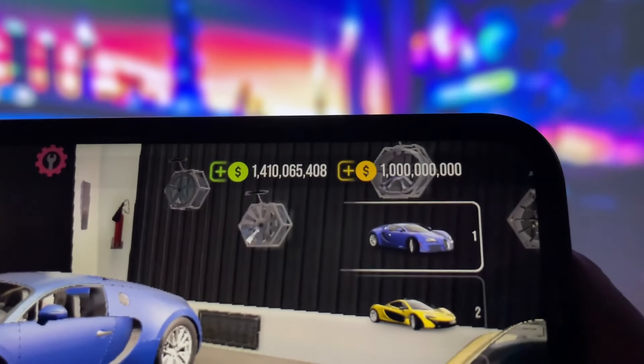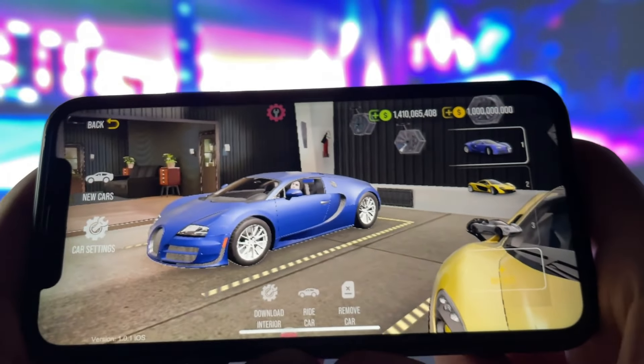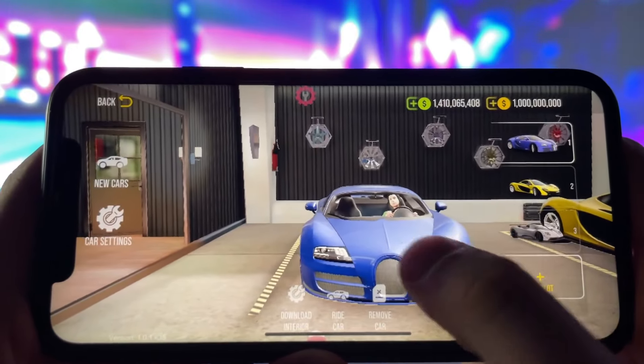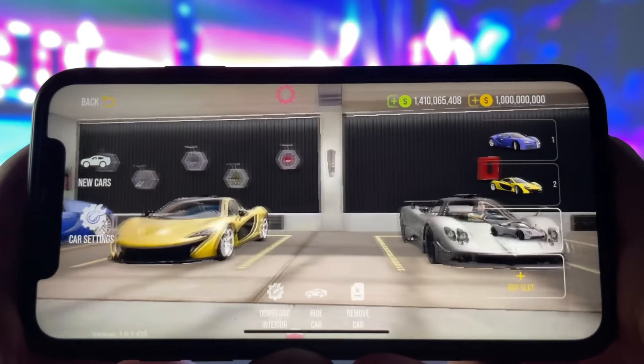First, take a look at my game balance. You can see I have a ton of coins and money. With this much, you can buy anything you want in the game, whether it's cars, upgrades, or anything else. But here's the best part — this method works even in online multiplayer mode.